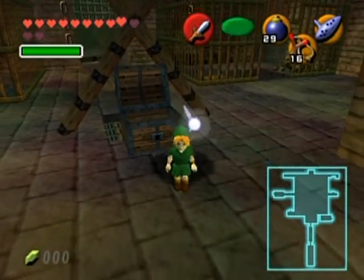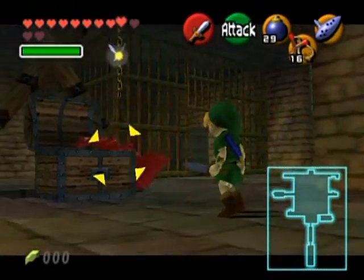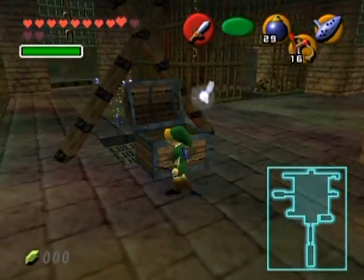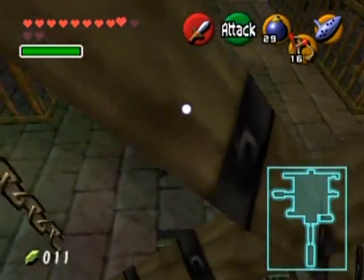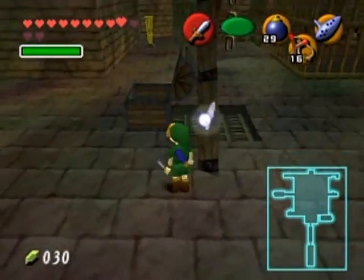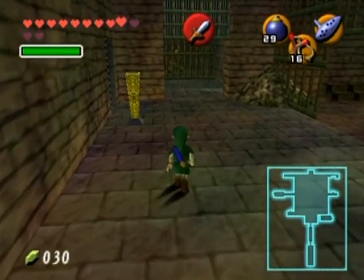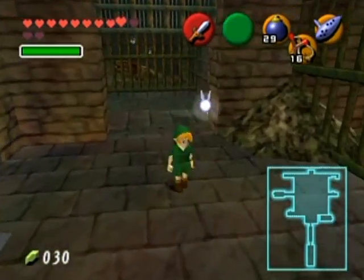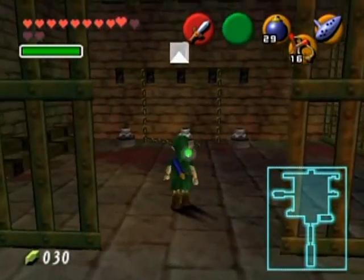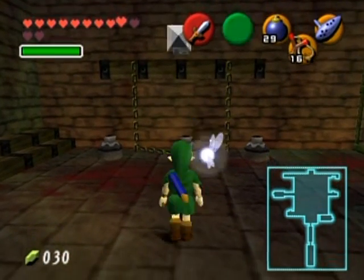Let's kill off the wall master. There we go. Shouldn't take more than a couple of hits. Even though I've got my Kokiri sword — the paring knife, as I dubbed it. Since I spent a load of rupees on that bean guy, I might as well fill my wallet up. I killed the wall master, so I don't have to worry. Did you see what Navi did there? She's pointing something out.